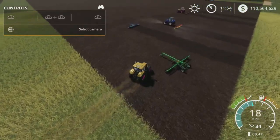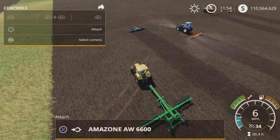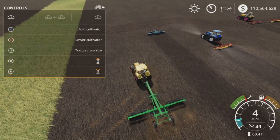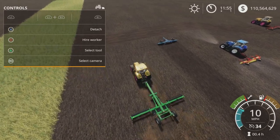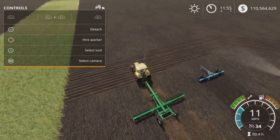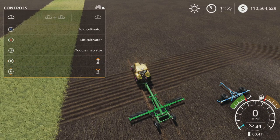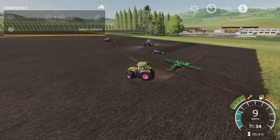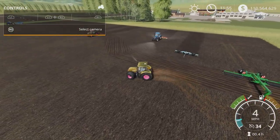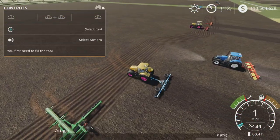Moving on to weeders — again another bit of an odd duck. This is the Amazon AW6600. As you can see it's not cultivating. You can't turn it on or off; it is strictly a weeder. I couldn't get any weeds to grow on the bare fields, but they work as a weeder.